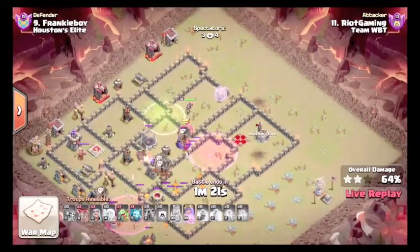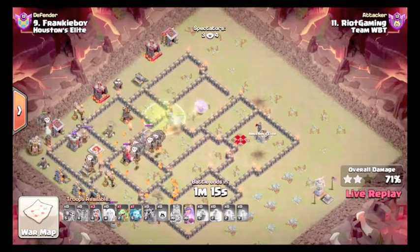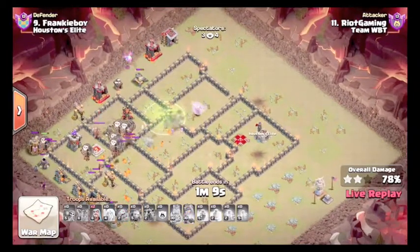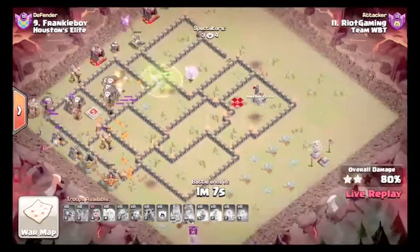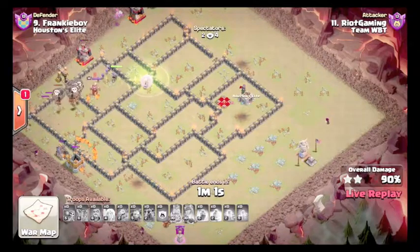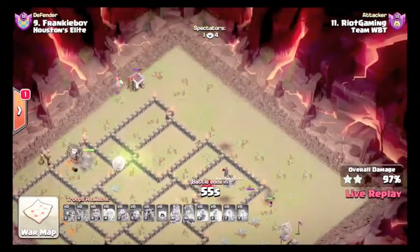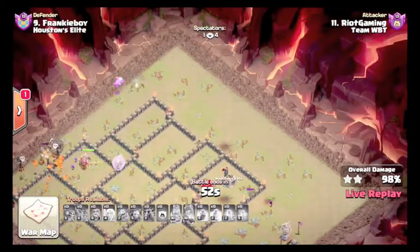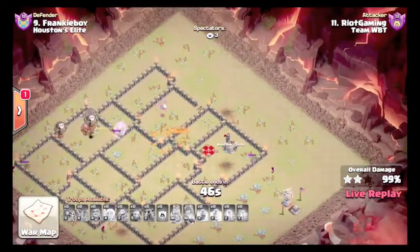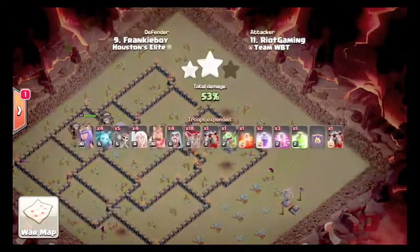She's going to help there, jump, get that. Loons are going to get this Air Defense. Queen will get the Dark Storage and then should go get the Air Defense — yep. This base is pretty much wrecked. Good job, Riot. Starting off 1 for 1. More than enough cleanup in time.